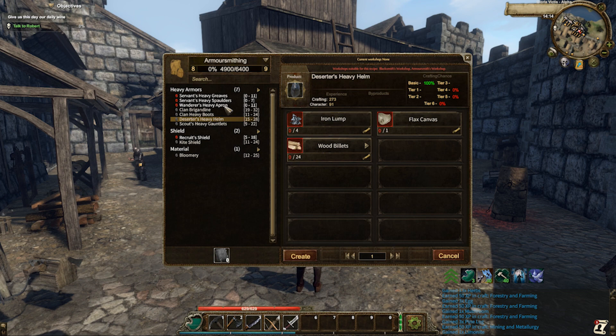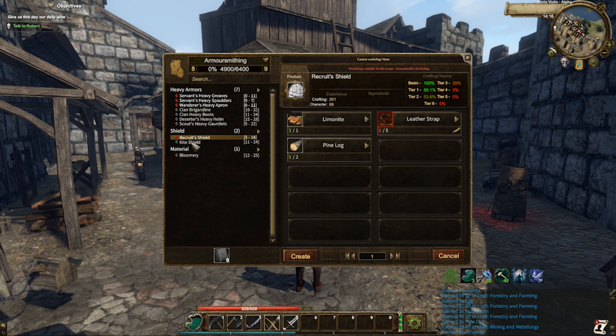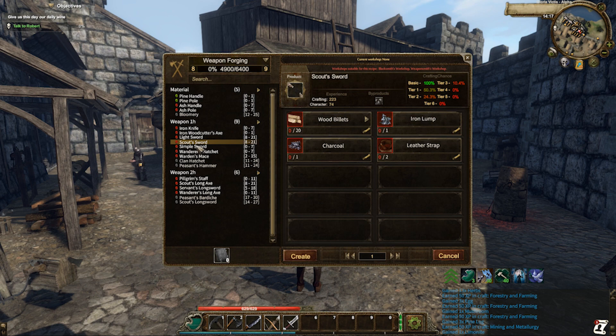As a new player, you'll enter the game with a whole bunch of different types of recipes for each individual profession. But don't worry, you can expand on these by accessing vendors, the marketplace, as well as killing NPCs in the world and learning different types of recipes.